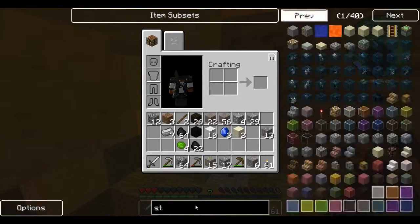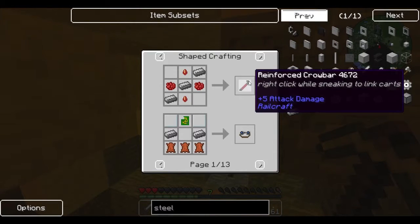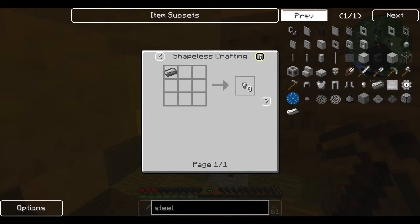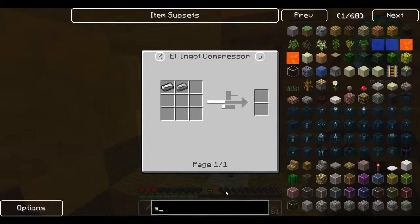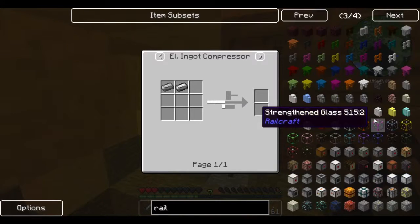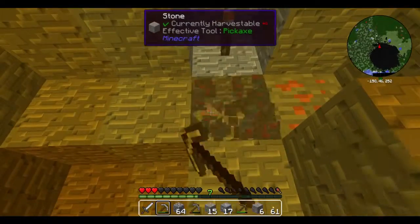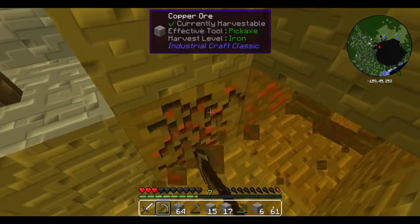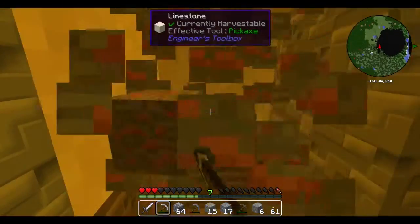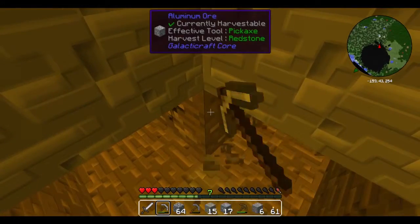Then I'm going to have to build like a thousand things that require iron and steel. But this pack doesn't have Mekanism, so maybe I don't need steel. Oh wait — yep, looks like I do need steel for everything. I've never done RailCraft — well I've seen it, never really used it, outside of the fact that I can build an awesome train system. I need to look for a wrench. What's the recipe for a wrench? If it requires diamonds and it's not Mekanism, that's not going to be fun.